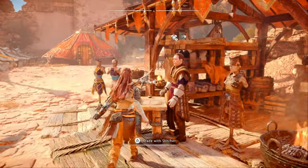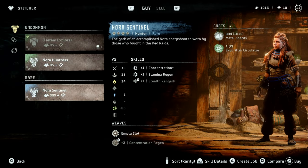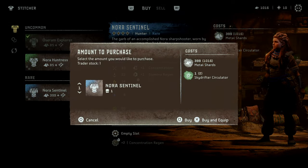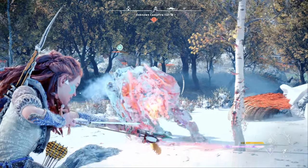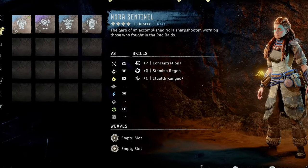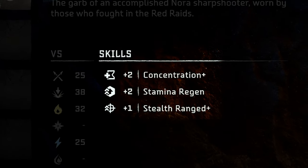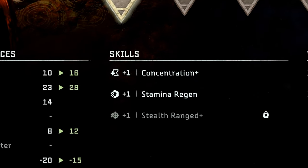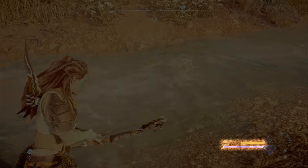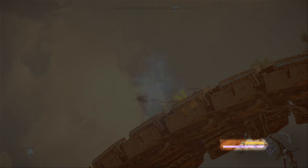Let's start with your outfit. Now if you guys watched my recommended early game gear upgrades video, then you know I recommended picking up the Nora Sentinel outfit as soon as you can. The Nora Sentinel is my top pick for a mid-game outfit. In Forbidden West, just like in Zero Dawn, outfits vary by their resistance stats to various types of damage, but the bigger differentiating factor in Forbidden West is actually the skill perks outfits now give you. I like the Nora Sentinel because you get a boost for the concentration and stamina regen skills. Concentration and stamina are essential parts of combat that you'll be using all the time, regardless of what weapon types you prefer.